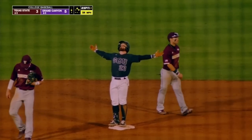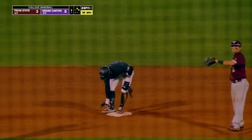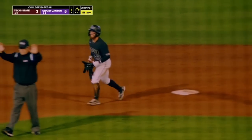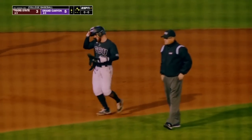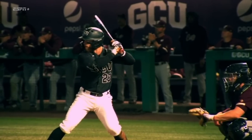We've been talking about lefty-lefty matchups all day. Texas State's been dialing them in and they've won that all night. Zach Gregory finally gets the ball in play, and none bigger than this one. Rips one up the middle — and one in the eighth inning for the Lopes.